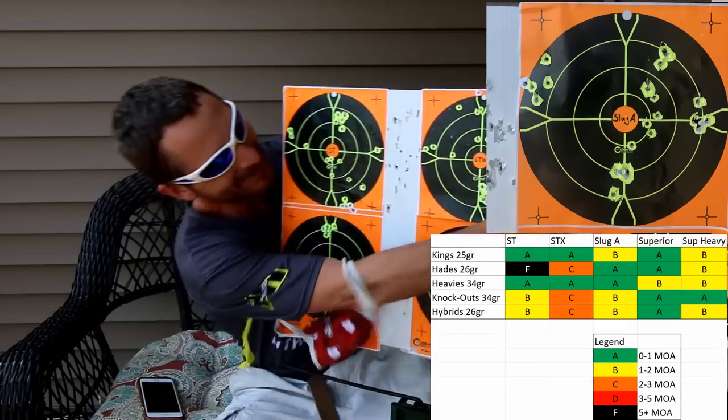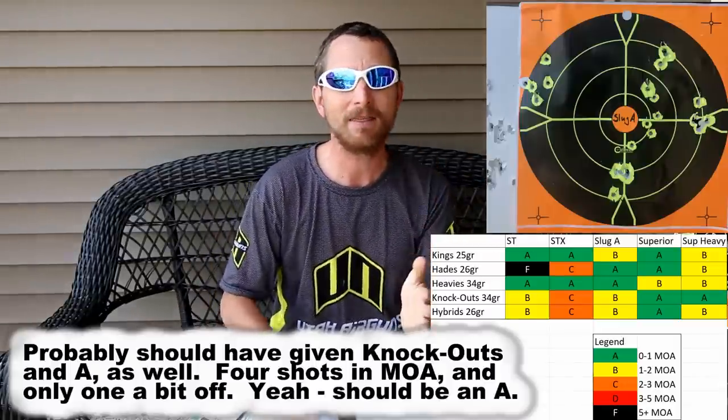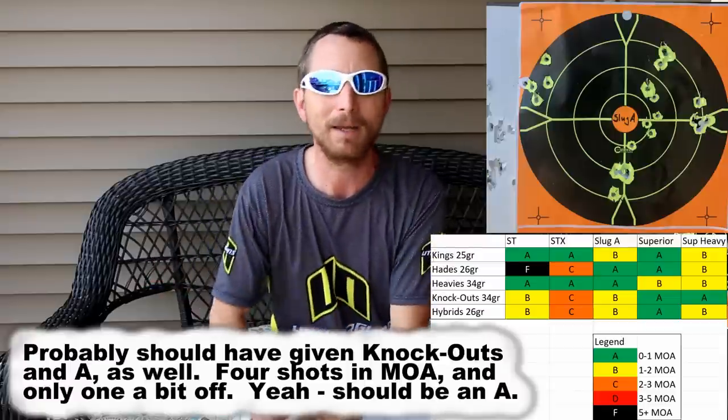Moving on to the Slug A, which was probably my biggest surprise of the whole day. It absolutely stacked Hades and heavies, did very well with knockouts, and pretty good with hybrids. The Slug A is designed to shoot slugs, yet I'm shooting pellets and hybrid pellets made by a pellet maker. My guess is the Slug A — and to a greater extent the Superior Heavy — is a barrel you'd choose if you want to shoot primarily slugs, but it certainly showed a lot of potential for the 34 grain heavies as well as the Hades. Both got A's.